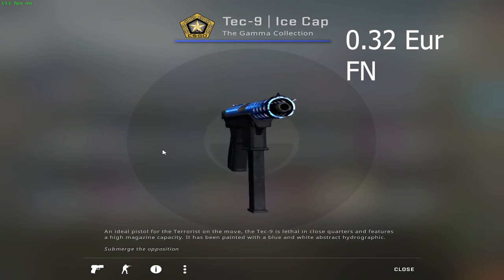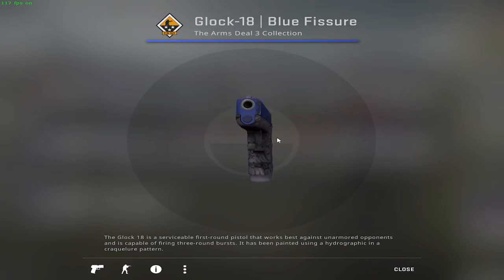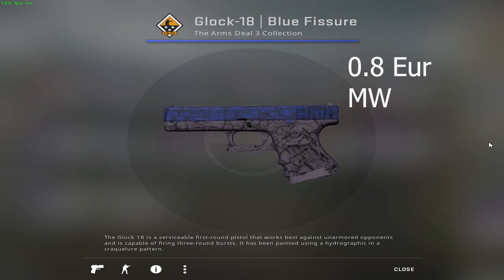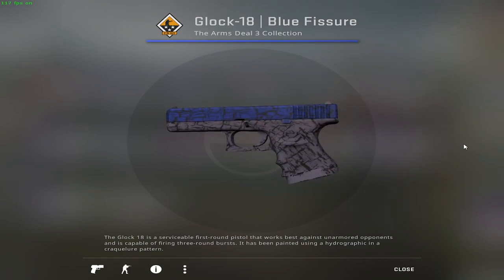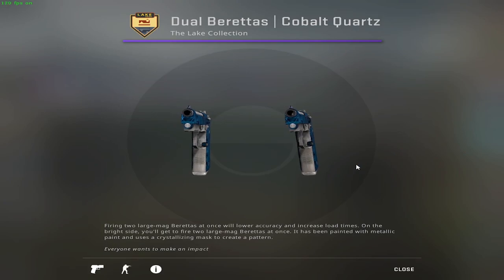When it comes to Glocks, from my own personal choice I would go for the Glock-18 Blue Fissure in minimal wear condition, because it goes for about 80 cents and it doesn't have many scratches. However, you can also opt to get the Glock-18 High Beam, which comes in factory new and sells for 16 cents.